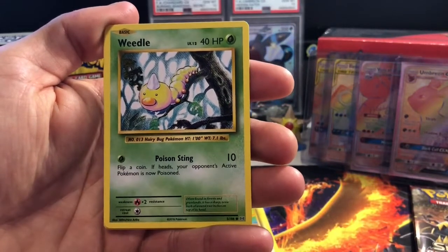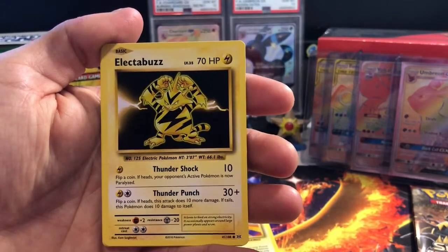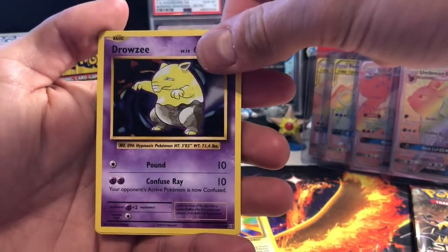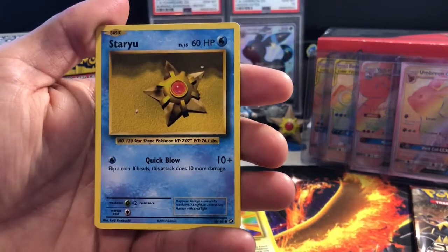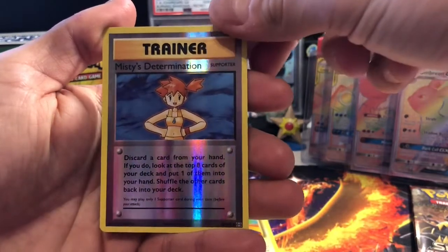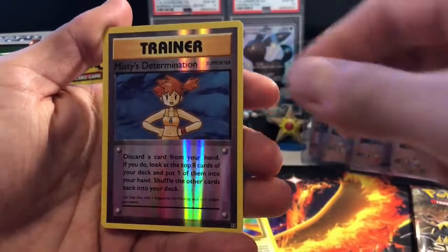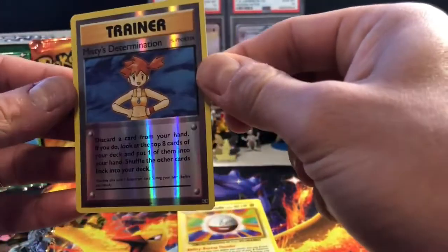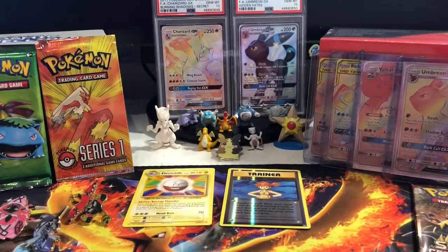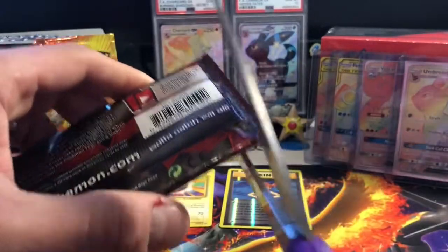The artwork is pretty similar — you've got Weedle, Electabuzz, Drowzee. Just old school, they kept it, which I like. Star you — wish that was Misty's Staryu! And the reverse holo trainer is Misty's Determination — it matched straight up with Staryu, beautiful. Misty's Determination supporter reverse holo, lovely. Not too bad for an Evolutions pack; I was hoping for something with a bit more to it, like a holo, but we take what we get.